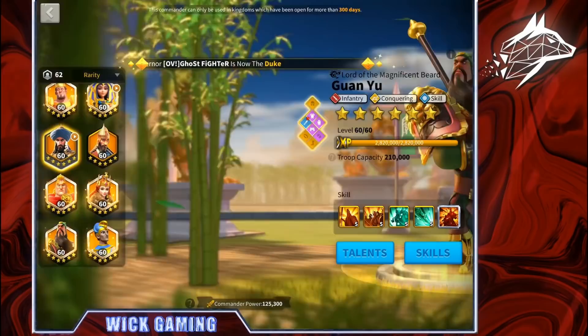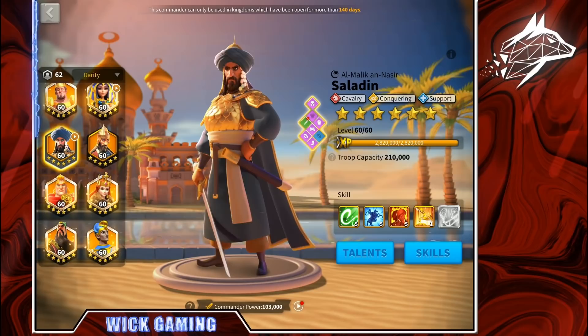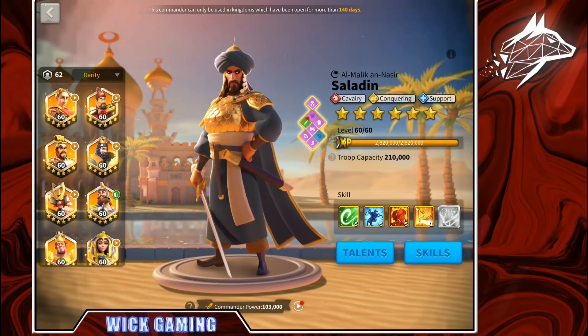For example, if I have my Saladin at 5-5-3 but I want to level him up to level 60 in order to use him on the field while still having the skill points land on the third skill to complete him at 5-5-5-1, I can do that now. So I can level up my Saladin to level 60 and use him on the field before he reaches 5-5-5-1.